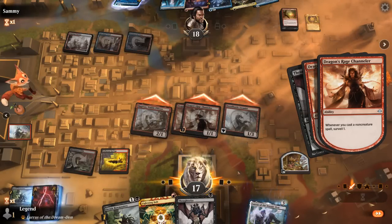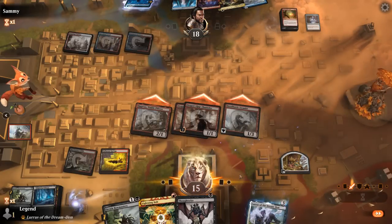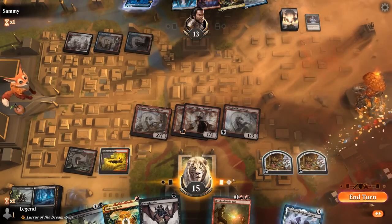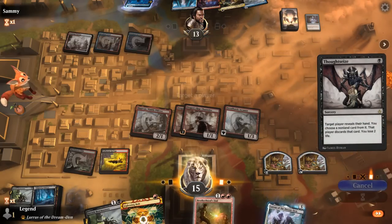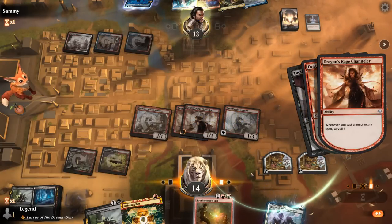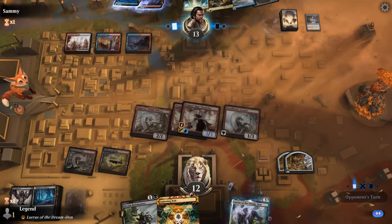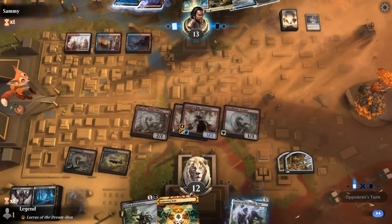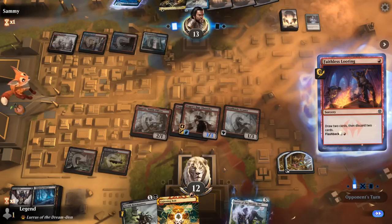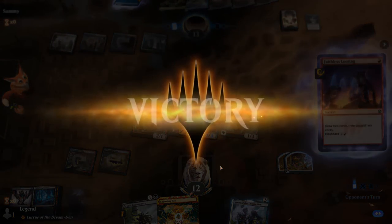Don't need Bowmasters — could keep a land on top, grab Solve the Equation. Thoughtseize again for Faithless Looting so they can cast it for one mana. We can still flash in Bowmasters end of turn, although they would get mana-tithed, so probably want to hang on to my treasure. Opponent flashes back Looting — we could respond with Bowmasters now, but the game is already over. Bolt, get it back with Arcanist — sweet, on to the next one.